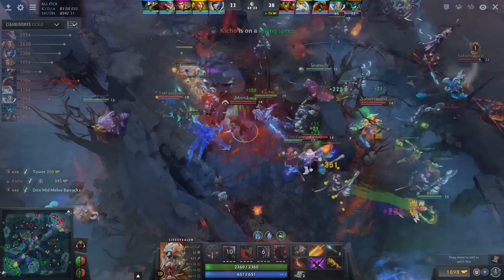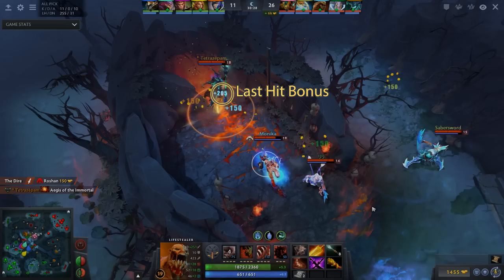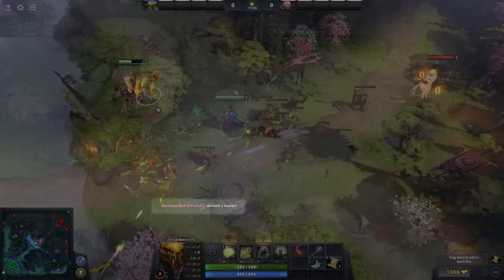The same principle applies to Roshan. If your team slays him, everyone on your team gets a bonus. Just keep in mind the player who lands the last hit on the enemy towers, barracks, or Roshan also gets a handy gold bonus for the last hit. And make sure someone on your team destroys the tower at least, because if your opponents deny or destroy their extremely weakened tower, your team gets way less gold.